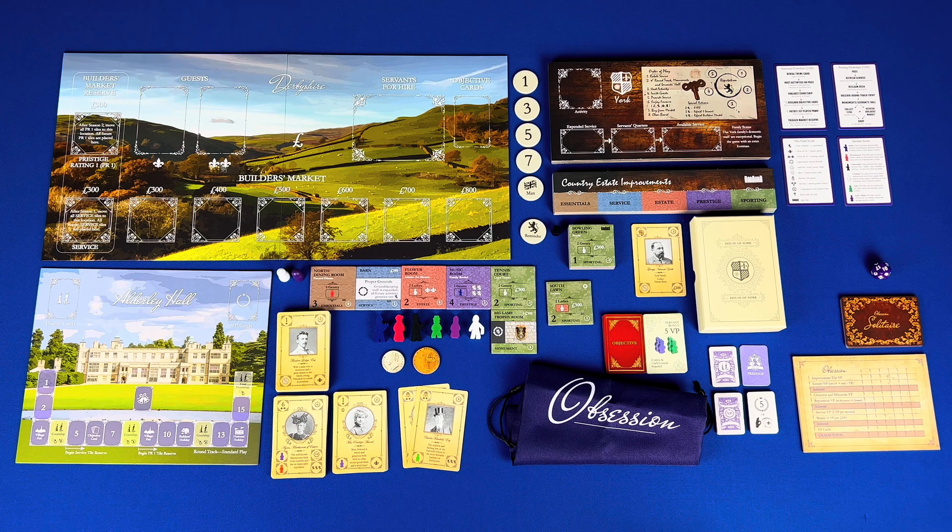Welcome. In this video we're going to be taking a look at Obsession. This is a 1-4 player, deck building, worker placement, Victorian themed game where you take the role of families in Victorian England. You'll be renovating your estates, managing your servants, and pursuing romance, trying to have the most prestige at the end of four seasons. Now that we know the winning condition, let's take a look at the components, setup, and how gameplay works in Obsession.